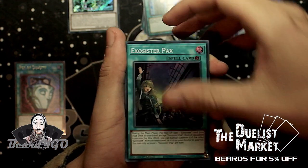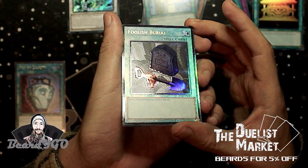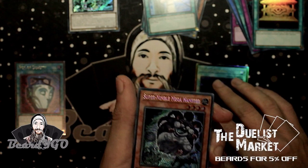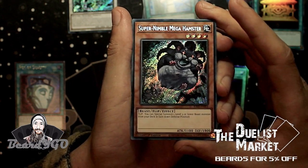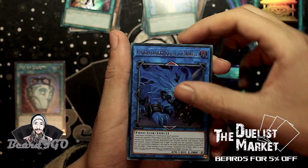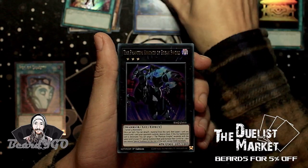Next pack: we got Pot of Extravagance, Anti-Spell Fragrance, Gold Sarcophagus, and Foolish Burial as an Ultimate — that just looks really really awesome. I really like this Ultimate Rare version. Got a Secret Rare Nimble Mega Hamster, Mind Control, Unchained Soul of Rage, Apollousa — alternate art by the way, which is really nice — and then Break Sword.